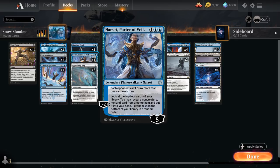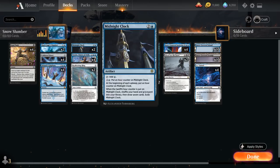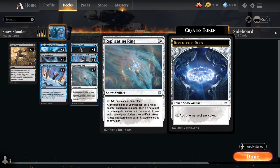We have the full playset of Narset, Parter of Veils, which prevents each opponent from drawing more than 1 card each turn. We're mostly playing it for the minus-2 ability that lets us look at the top 4 cards, reveal a non-creature non-land card, and put it in hand — we can activate that twice and Narset still sticks around at 1 loyalty, which is important to enable Karn's Temporal Sundering. We also have 2 copies of Replicating Ring — a snow permanent that taps for 1 mana of any color. At the beginning of our upkeep we put a Night counter on it, and if there are 8 or more counters we remove them all and create 8 colorless snow artifact tokens that also tap for any color.